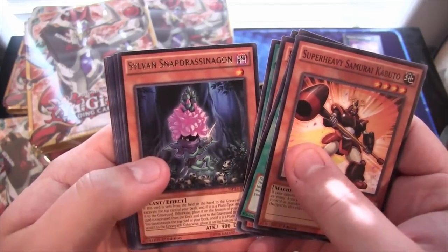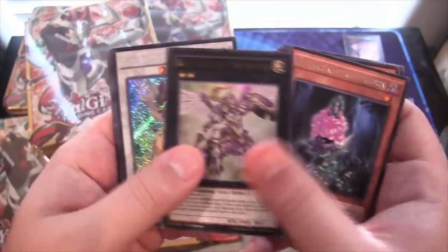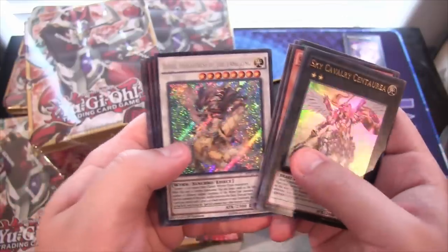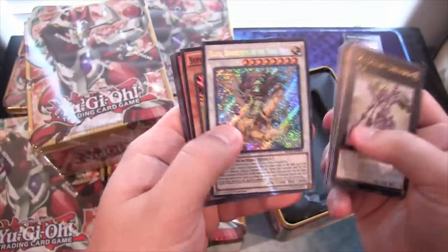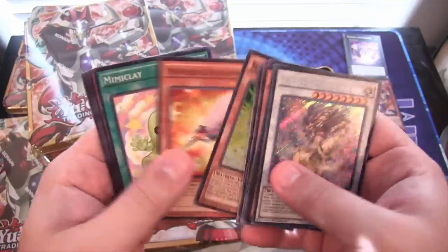Sylvan Snapdrasasagum, then Sky Calvary Centauria — those two are always together it seems like — and Abaxia for Brightness of the Yang Zing. And Super Heavy Samurai Flutist for a super.